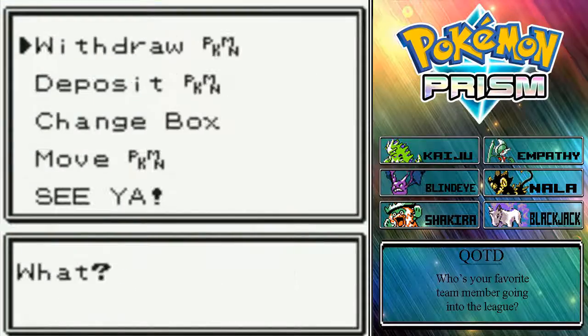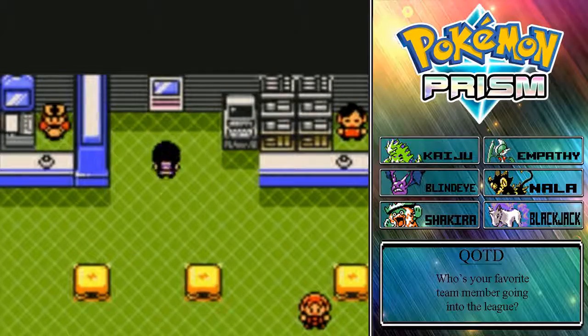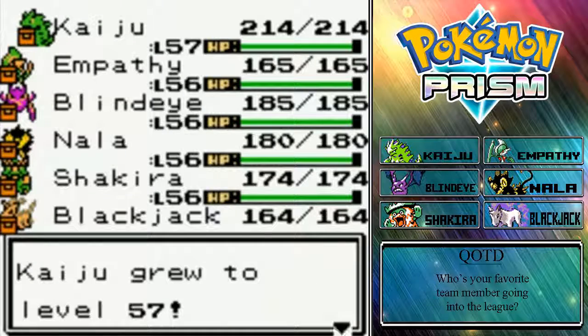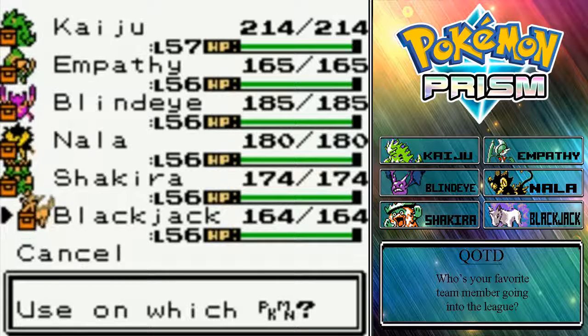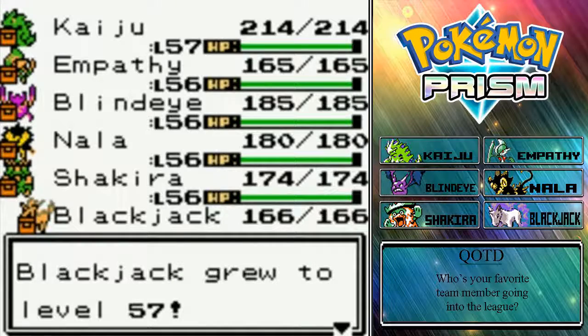Let's deposit this Miracle Seed real quick. And I did grind everybody up to level 56, and as you saw, we did have those two Rare Candies, which we're going to use right now. Gotta use one on Kaiju because Kaiju is Kaiju. And who else? I kinda want to use it on Nala because she's our natural Shiny. Let's give it to Blackjack because Blackjack is our newest member, so why not?